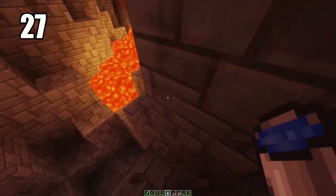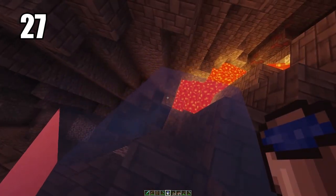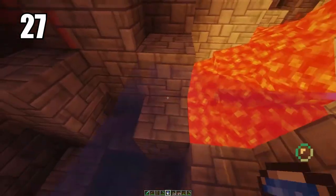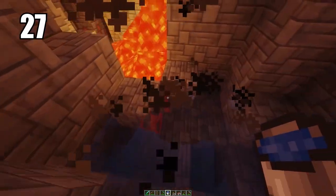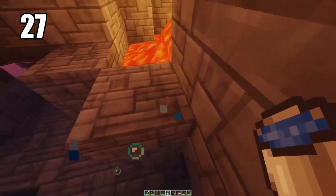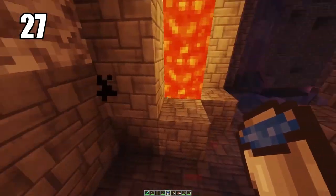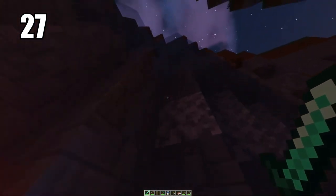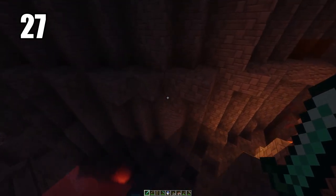Tip number 27: carrying a water bucket for literally anything is a must-have, especially when mining and even in combat. If you're getting swarmed by mobs, throwing water down will make it a lot harder for them to reach you and can be your escape. Setting a water bucket to flow all the way down a mineshaft or cave means you can just swim right back up instead of climbing. Always carry a water bucket.